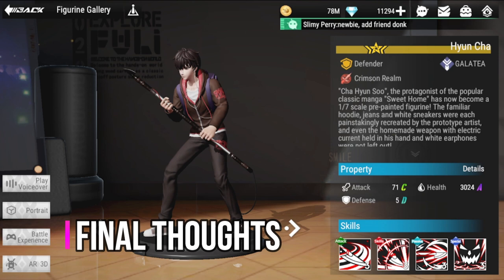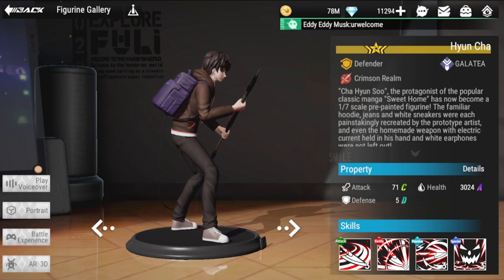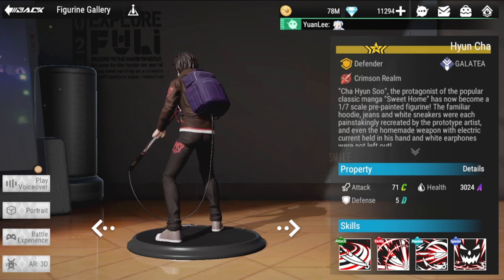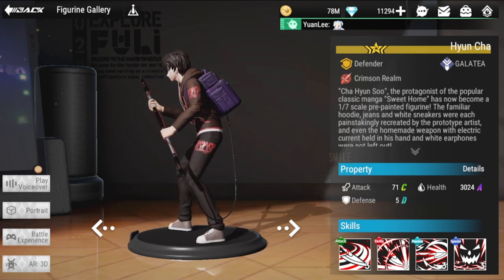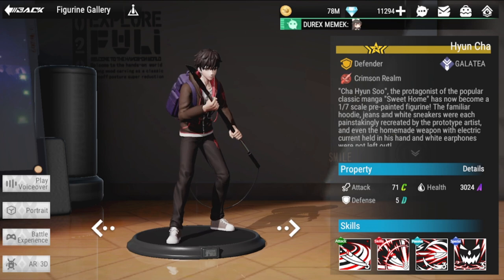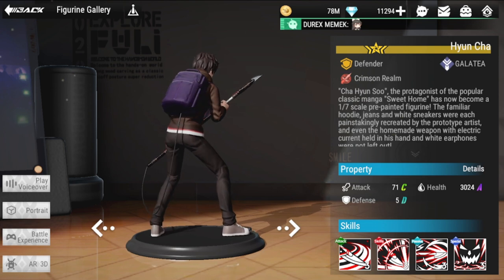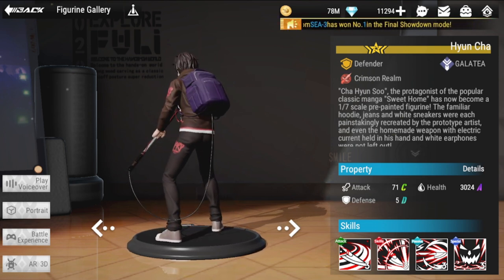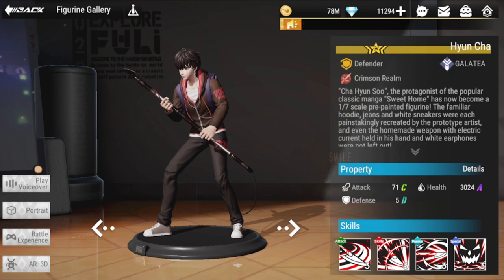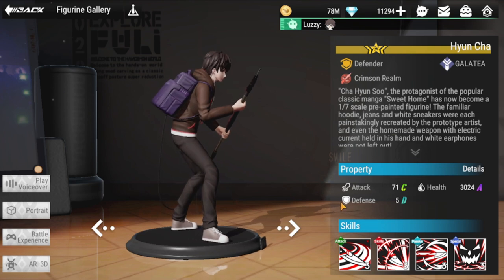For final thoughts — I'm not pulling for him because I already have Ayane, and I like Ayane's kit better overall. He's a decent defender — don't get me wrong. If you don't have Ayane, definitely pull for him. But if you have Ayane, hold back, because Galatea badly needs a DPS and I'd rather you save currency for that figure.